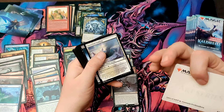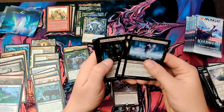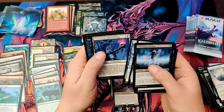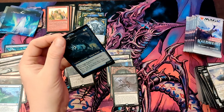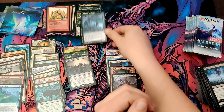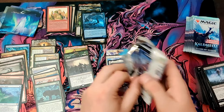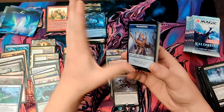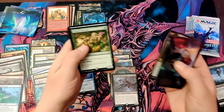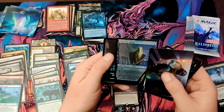Beautiful — what's this one? Gates of Istfell, Snow-Filled Sinkhole. Let's go through this pack: Spell Replicating Ring, Outland Colossus, Rise of the Dreadmarn — definitely needed another one of those. Priest of the Haunted Edge and a foil showcase Inga Rune-Eyes. Very nice, very nice. No list card — let's see how the pack itself goes. There's Coal Forge Master. Mystic Reflection — that's cool. Canopy Tactician — we got some elves. Pilfering Hawk foil.